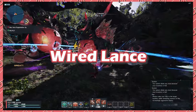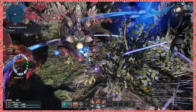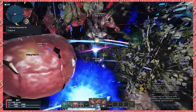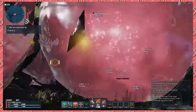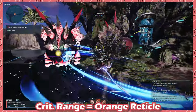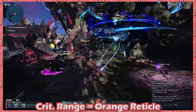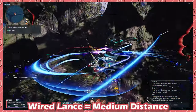Moving on, let's talk Wired Lance. This one is going to be pretty short as I view Wired Lance as more of a mobility and AoE option. Let me talk about the main mechanic that a lot of people have been missing, which is called Critical Range. When your reticle on Wired Lance turns orange, you're inside of your Critical Range. For Wired Lances, this is a medium distance.